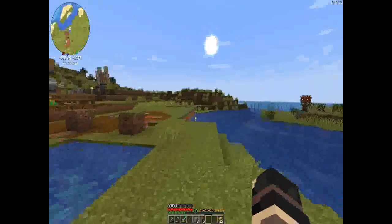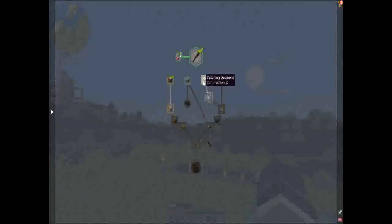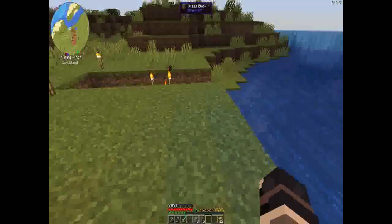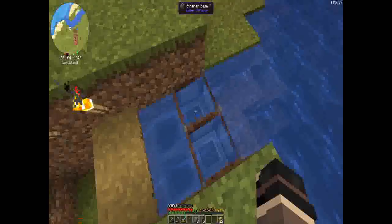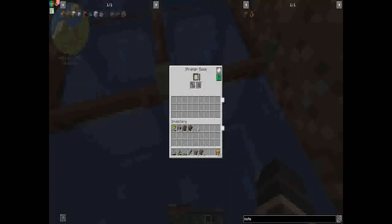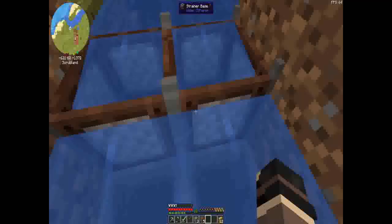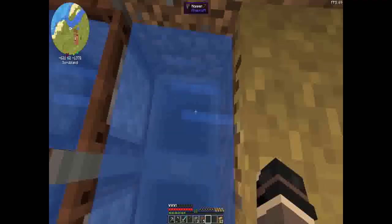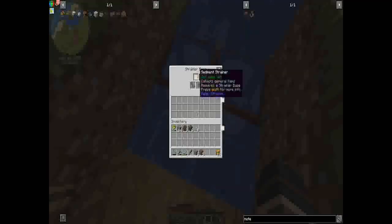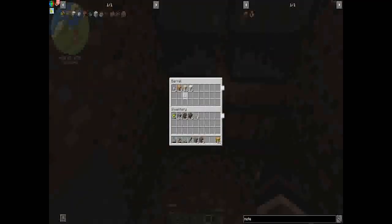In order to do the sand, we will actually be using strainers, which I already have two set up. Strainers work by having water flow onto them with the sediment strainer in, which are pretty easy to create. I always put item hoppers with extra strainers so I don't have to maintain them too often. They will drop down through a chute into a barrel where we have some collected currently.